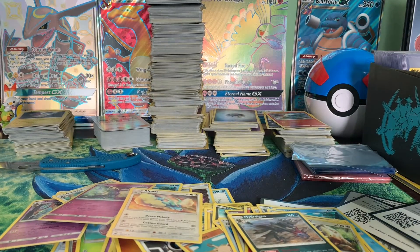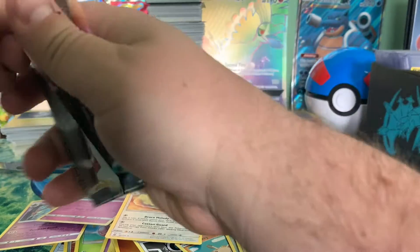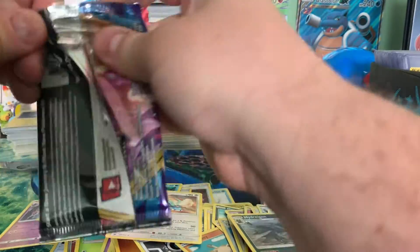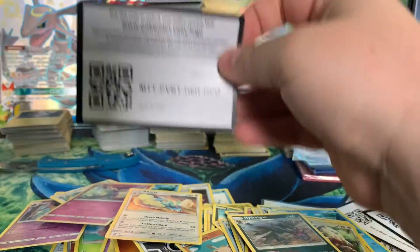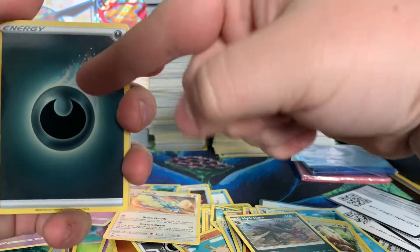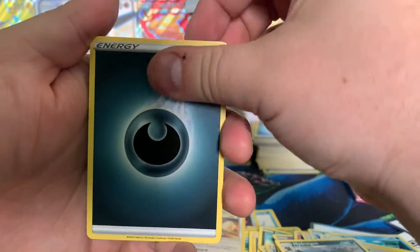Let's go ahead and start the Sword and Shield — excuse me, Sword and Shield base set. I think it's the base set. Let's see what we can pull out of these bad boys. I haven't opened too much Sword and Shield. Dark-type Energy — I love these Energies with this little swoosh on it. It's really cool. Lum Berry. Aura Energy. Dubwool. Krabby. Minccino.